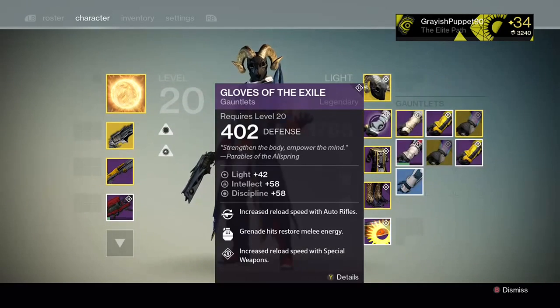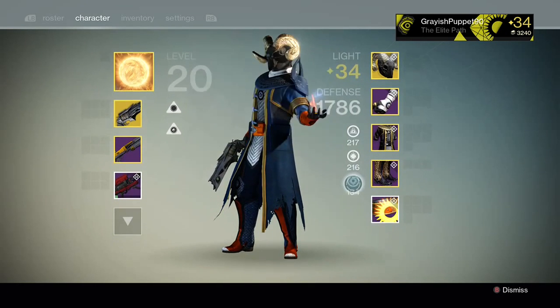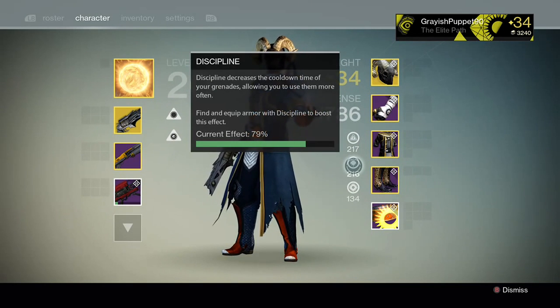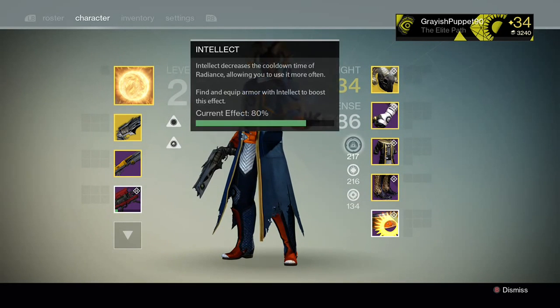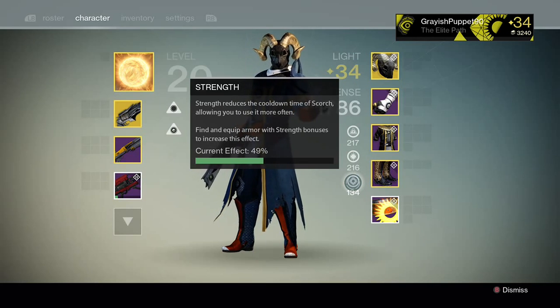When choosing your armor, you may want to choose armor that gives off a variety of different things. You want to make sure that you can get each one of your grenade, melee, and intellect as close to 100 as you can, but still spread out. Right now I have 80% intellect, 79% discipline, and 49% strength. You're going to throw more grenades and use your super more than your melee, because there's a lot of faraway combat and you're not always face-to-face with somebody.